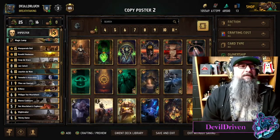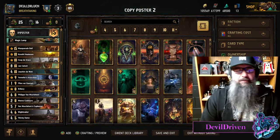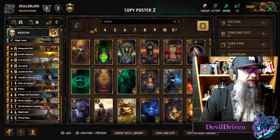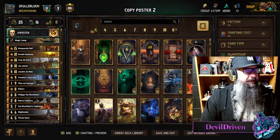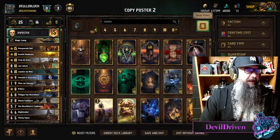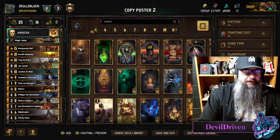Hey guys, what is up, I am Double Driven. New patch dropped — I think it was a pretty good patch. I think everybody got a lot of cool stuff. I don't think monsters really needed anything; they got vampires early and they got Gurney and a Raucous Queen, so I think they're good.